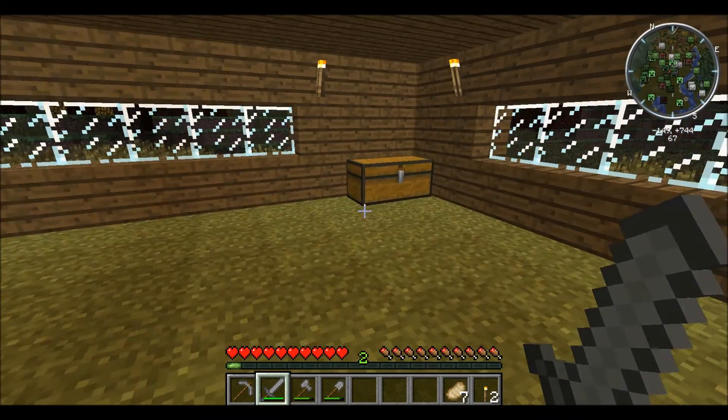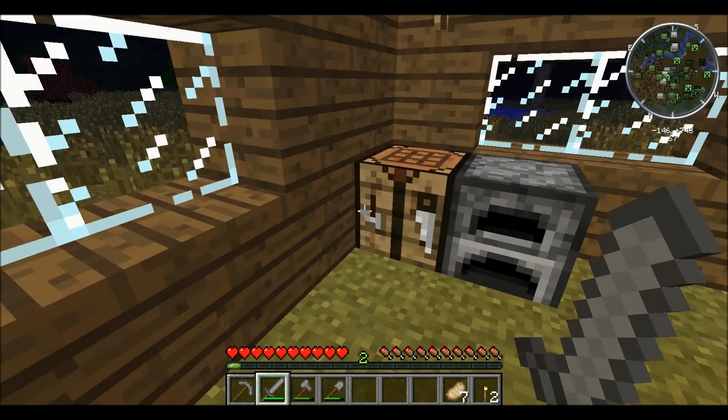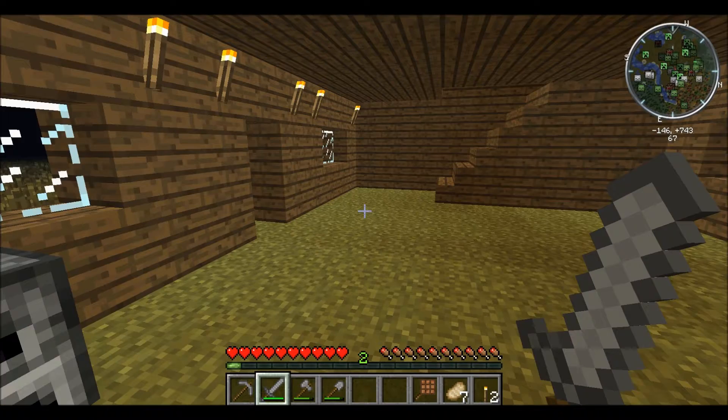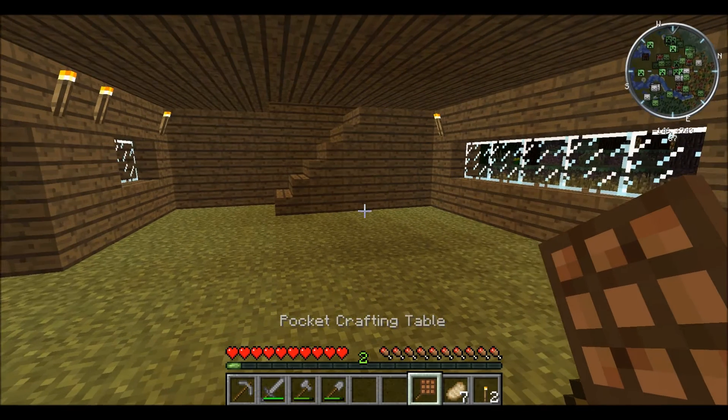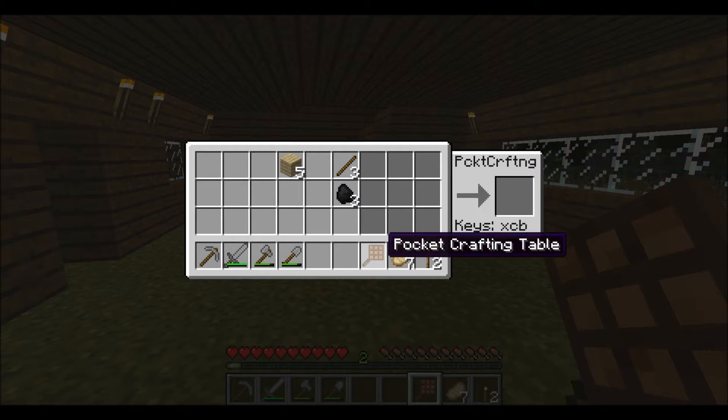One thing I'm going to do before I set out — I'm always wanting a crafting table when I'm down mining — I'm going to make a pocket crafting table, which is part of GregTech I think. If I right-click while I hold this, I have a crafting table. It turns the last nine slots into a crafting table, so this is my normal inventory space and these nine spaces are now a crafting table. It does mean that if my inventory was full I couldn't do anything, but if it's only half full it will come in handy.